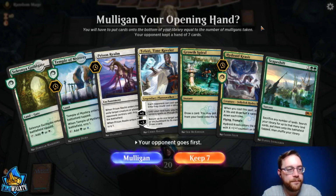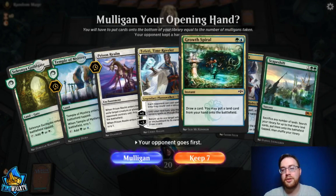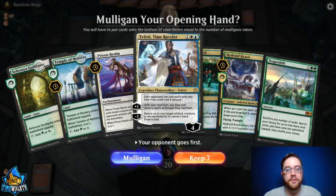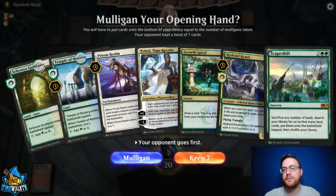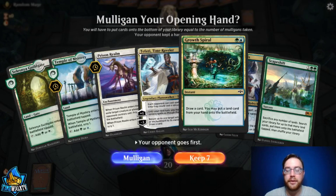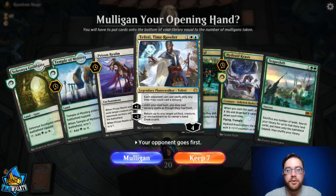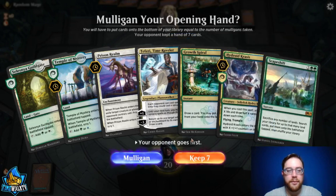Round one, match one. We have Temple of Mystery and Celestial Guild Gate for our colors, a Growth Spiral for card draw, and Prison Realm for interaction with Teferi. Without Scapeshift in hand, this is a very good hand. We can Temple into an untapped land, play Growth Spiral on two, which accelerates us into a Krasis or a quick Teferi. Even on the draw, we'll keep this and see what our opponent starts with.